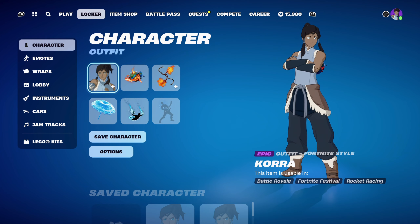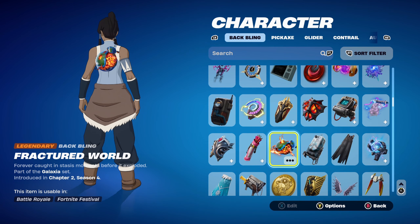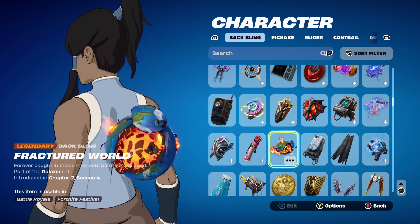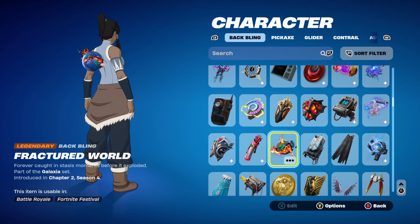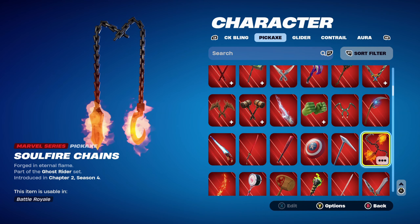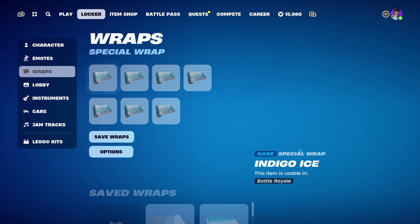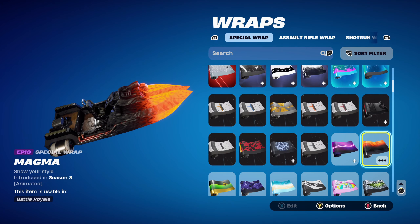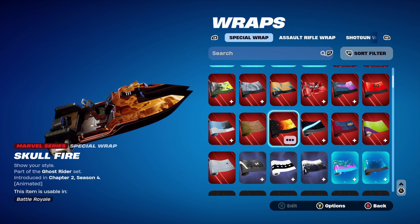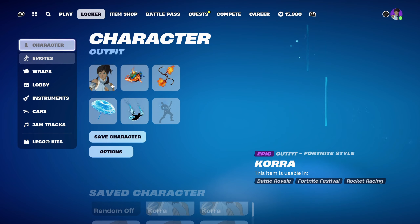For combo 4, I thought I'd go for a fiery-themed Back Bling and pickaxe. The Back Bling is Fractured World, part of the Galaxia set introduced in Chapter 2 Season 4 — Galaxia was the first ever crew pack skin. It looks like fire, a bit of war, and earth elements. The pickaxe is the Sulfire Chains, part of the Ghost Rider set introduced in Chapter 2 Season 4, which works very nicely for the fiery theme. The weapon wrap is Magma, introduced in Chapter 1 Season 8 — an Iron Shot weapon wrap. You can also use Ghost Rider's weapon wrap or anything water-themed.